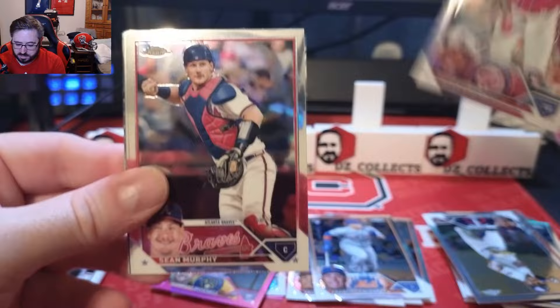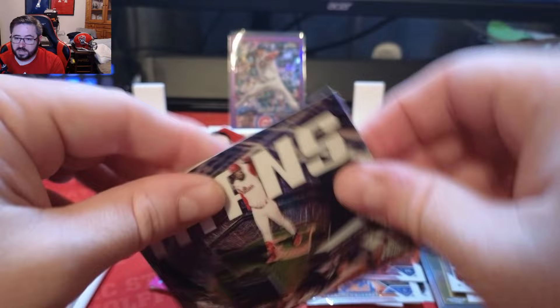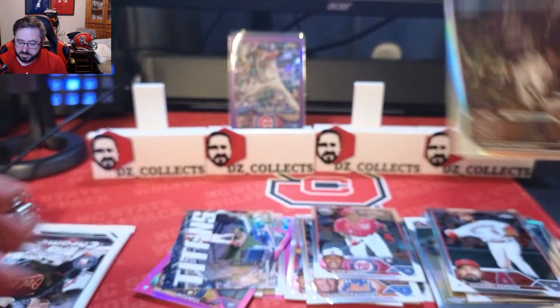This blaster is definitely doing well. We have a Jeter Downs rookie card, Sean Murphy, Anthony Rendon, a Titans card of Bryce Harper — a very cool looking card — and Jake McCarthy is our sepia. One pack to go in the Chrome.